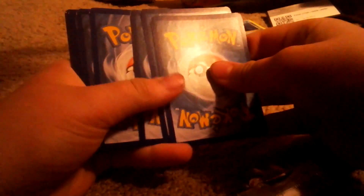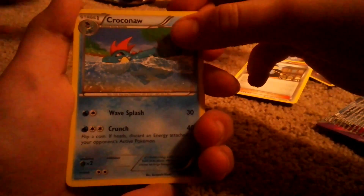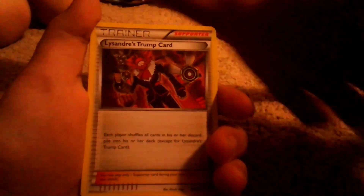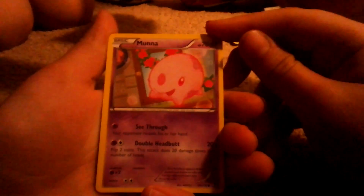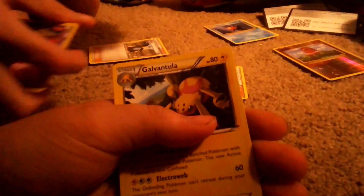Here's your code card. Hopefully we get an EX — I really want one. We have a Croconaw, a Trainer's Trump Card, a Munna, a Gummi, a Litleo, a Finneon, a Venonat, and then our foil Munna. The last card is a regular rare Ariados.